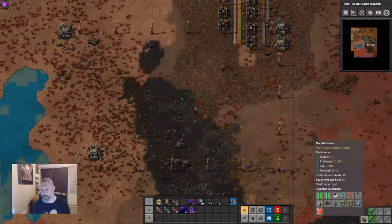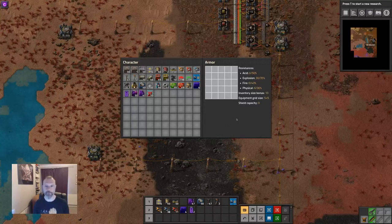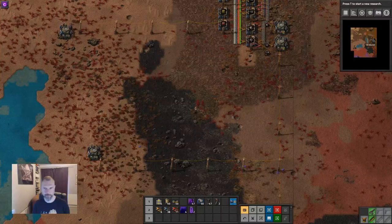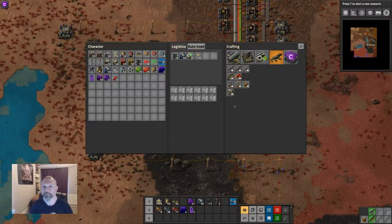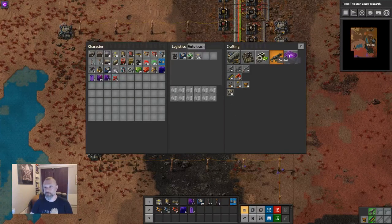So now that I have this, I can right click on it and it has this inventory space — this is the equipment grid. This is where I can put extra stuff to upgrade my body. All the extra stuff lives under combat, I believe, for reasons I don't understand, but it does. So as with everything else, to get upgrades we need science.